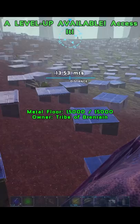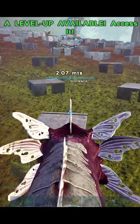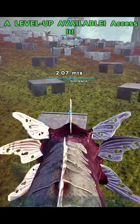Notice how on every single one of these foundations, we have a fence foundation attached to it. If we're offline for a certain amount of time, it'll get destroyed within a certain time period automatically. So you attach these metal fence foundations to the foundation and it makes that auto decay timer a lot longer.